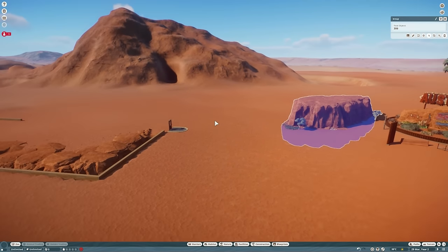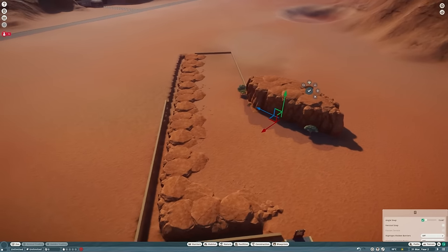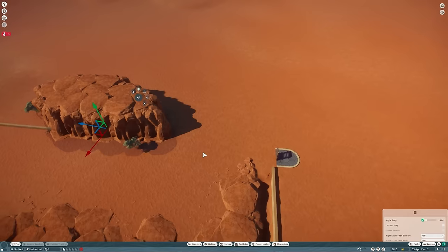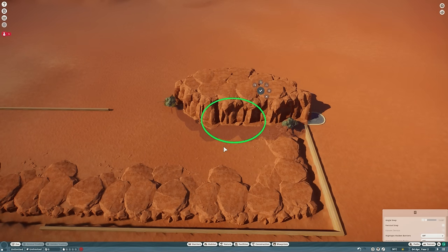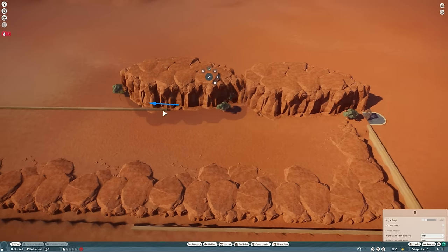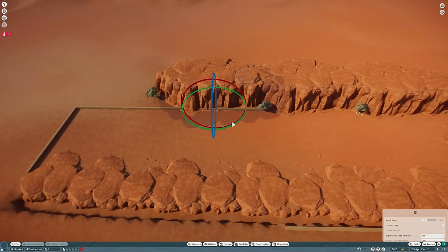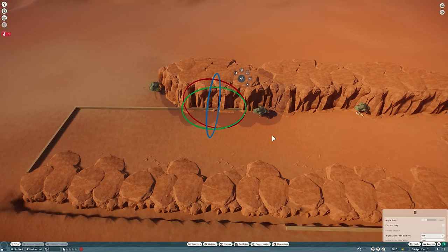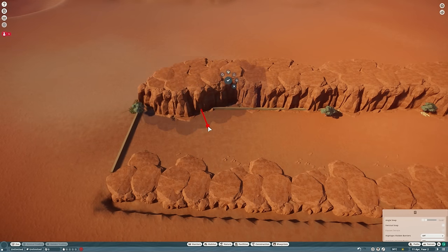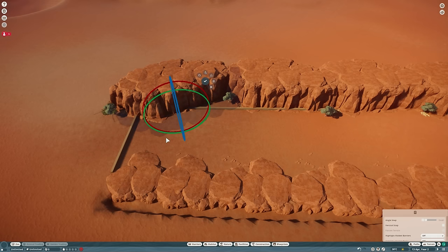Now we're going to grab Uluru again, but this time leave the trees on and use it to create the back of the habitat — a really impressive Australian-looking rock wall. I love the orange rocks and orange sand on these Australian maps, it just looks so good. We'll move this rock down so it's almost but not quite touching the habitat gate, then copy it across, using different rotations to make it look natural.